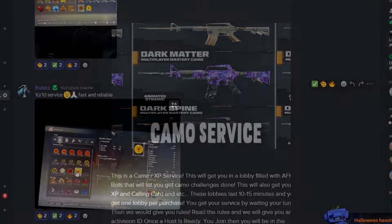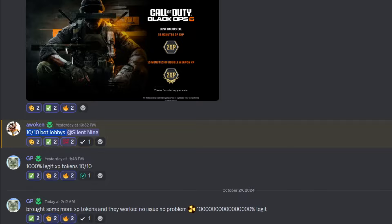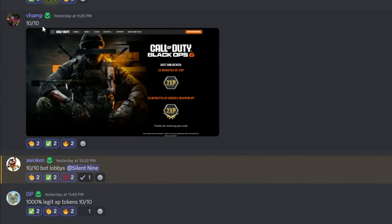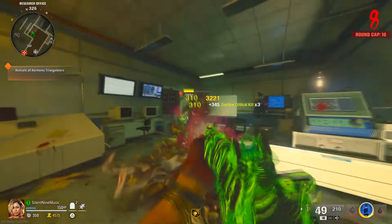Check out Silent Services for double XP token services, get any amount of double XP tokens you want, AFK bot lobby services, master camo hard unlock services, and even more. Their reviews love it and you will too. All this will be linked down below.